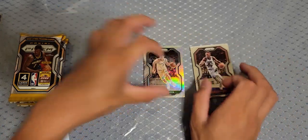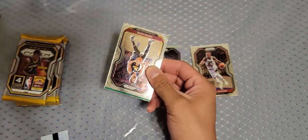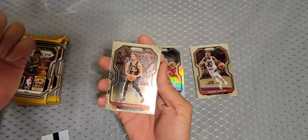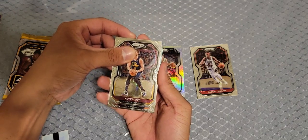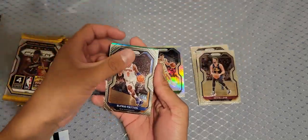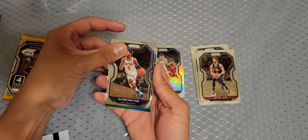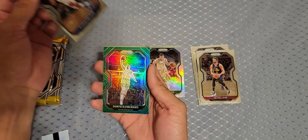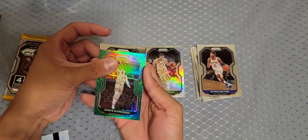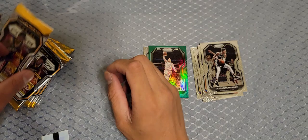Second pack — we got a green parallel. Kevin Love, he was good like 10 years ago. No rookie. Alfred Payton, and there's our green. No rookie again — Khris Middleton. Vincenzo... no hits on the parallels at all.